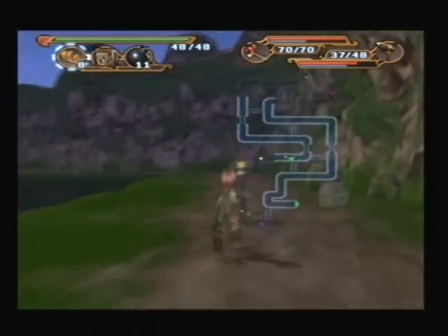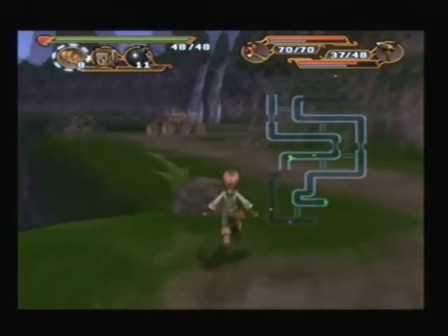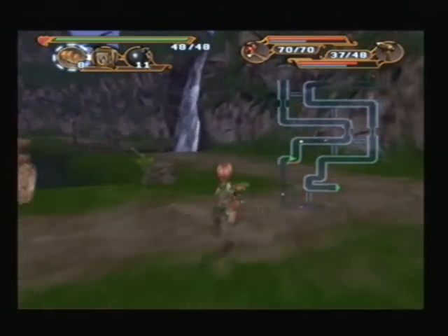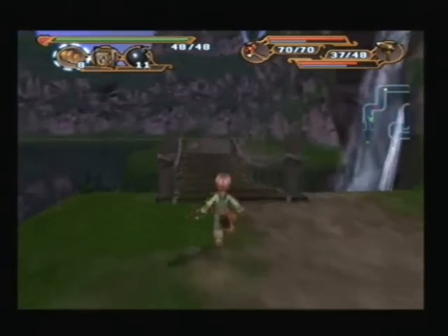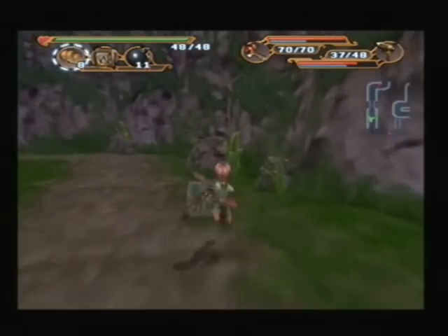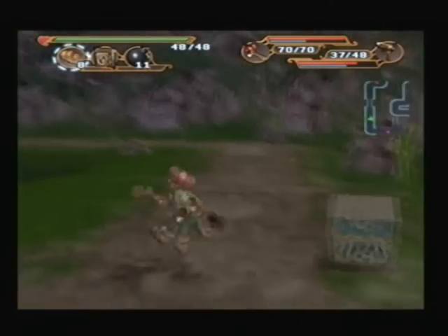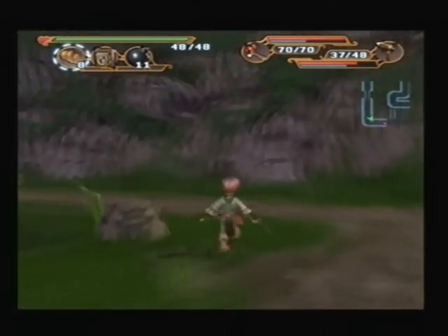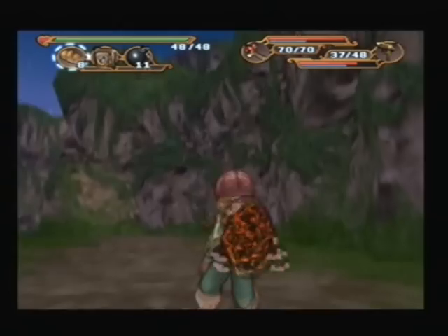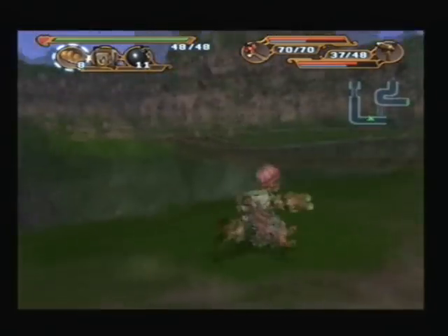Oh wait a minute, I keep on forgetting — we've got to get the Geo Stones, which was right near the entrance actually. I'm going to avoid that enemy if I can. Geo Stone — oh yeah. Fantastic. Let's get the fudge out of here.